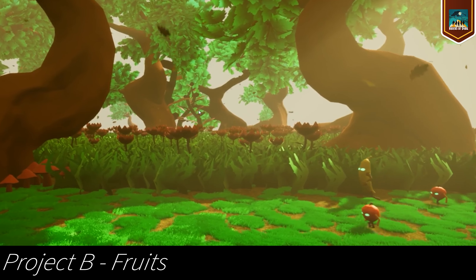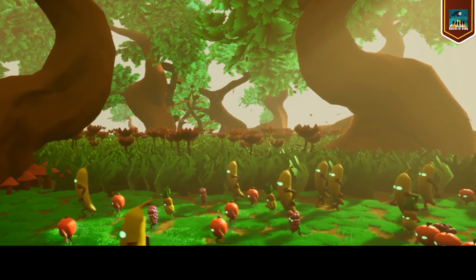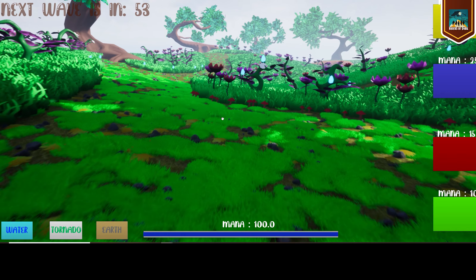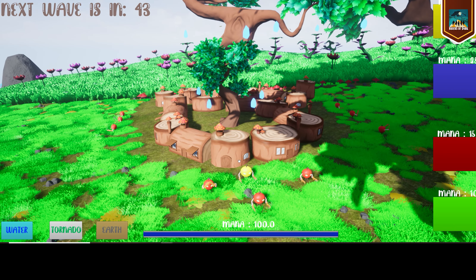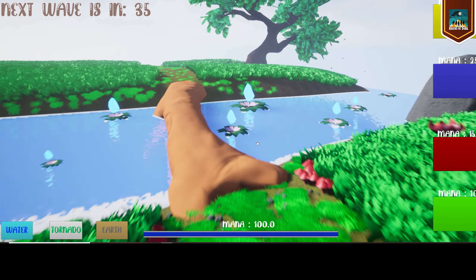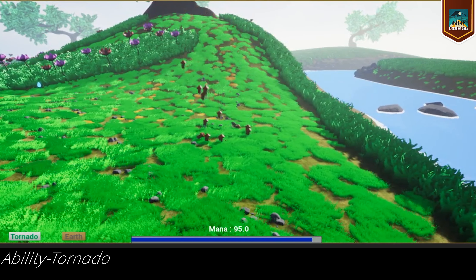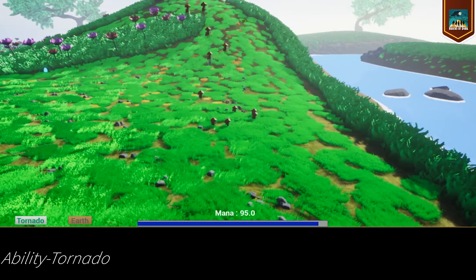Project Fruits was another project for college. For this prototype we wanted to make something different and we went for a small auto-play strategy game. You cannot order the troops to move after you place them down. The game's main goal is to defend the Golden Apple King. This project was way harder to execute — we had to learn a lot about AI, about pathfinding and other essential knowledge that you need in order to make this kind of game.